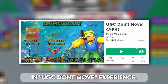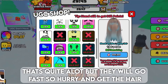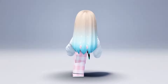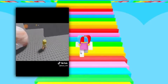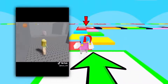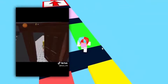To get this new cute hair is so easy and simple. In the UGC Don't Move experience, you will need 777,777 still points to buy it in the store. There are only 1500 in stock for this cute hair — that's quite a lot but they will go fast, so hurry and get the hair. Here is the cutie hair.